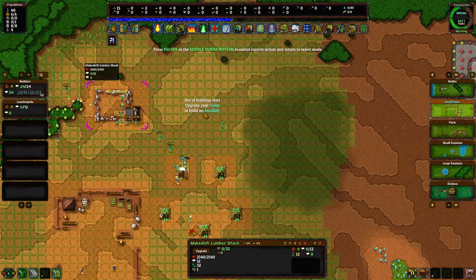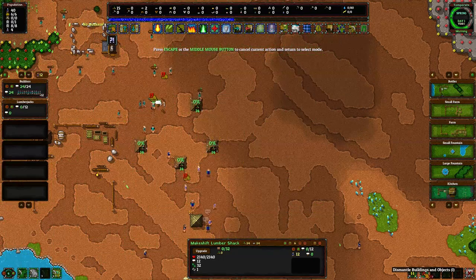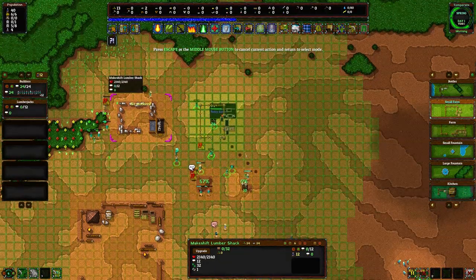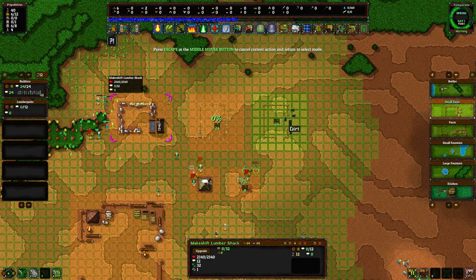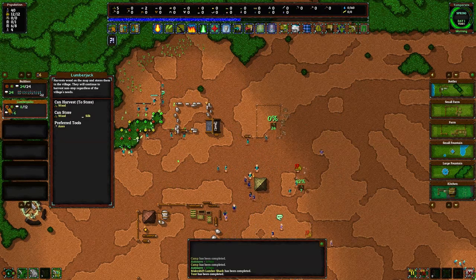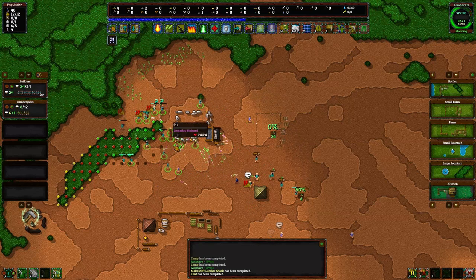I'm going to make a small farm over here — those are all the building slots I get. Well, let's cancel these and do a small farm instead because we're probably going to need to feed ourselves. That takes 24 wood to build. Let's go ahead and put eight lumberjacks over here — you should see people go in there and change clothes so they're all color-coded and you can tell them apart.